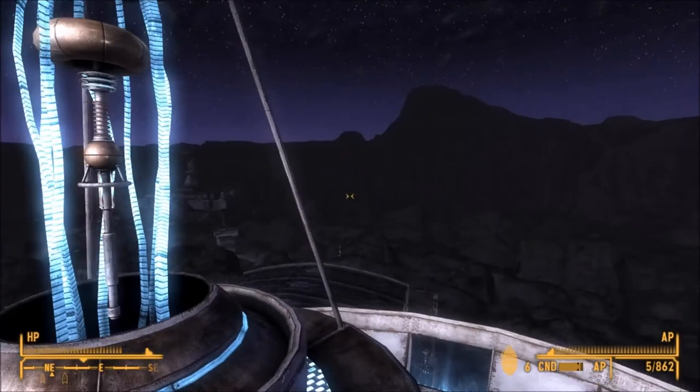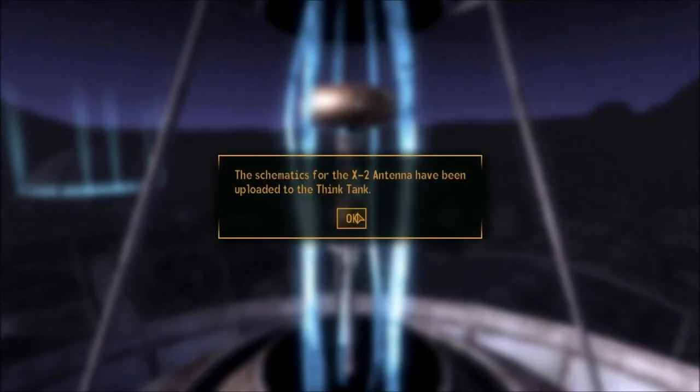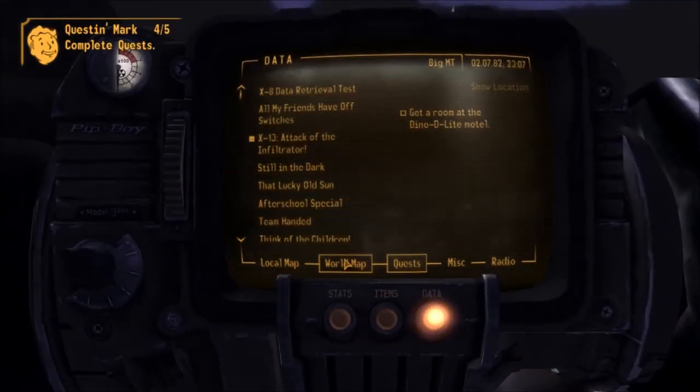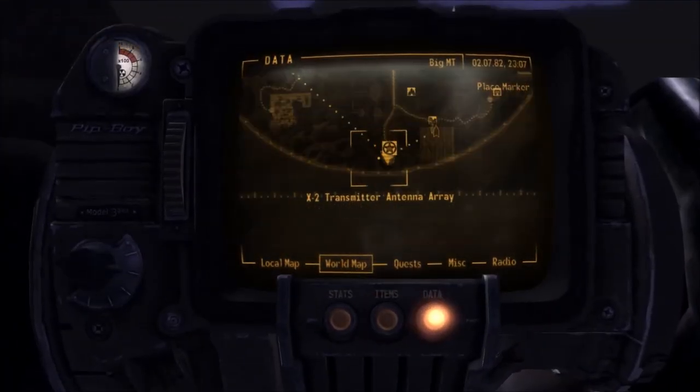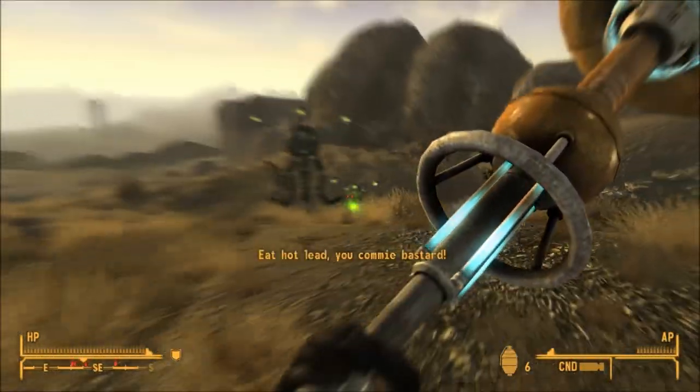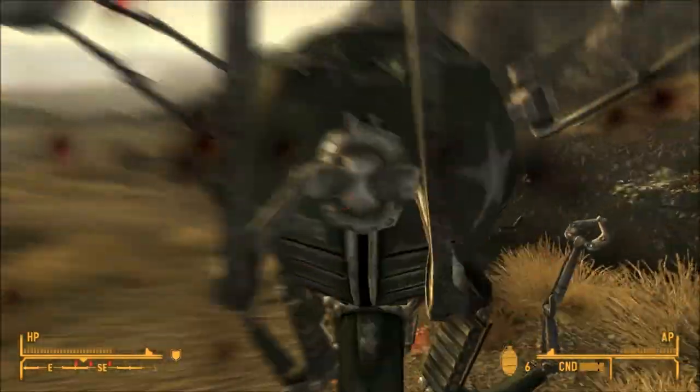Hey guys, what is up? It is SSDMiddleMan here with Guides for Assault, and today I'm going to be showing you how to get the unique weapon X2 Antenna in Fallout New Vegas Old World Blues DLC. Play through until you get to the mission X2 Strange Transmissions, and you will find the antenna on top of the X2 Transmitter Antenna Array right where I showed you it was on the map.